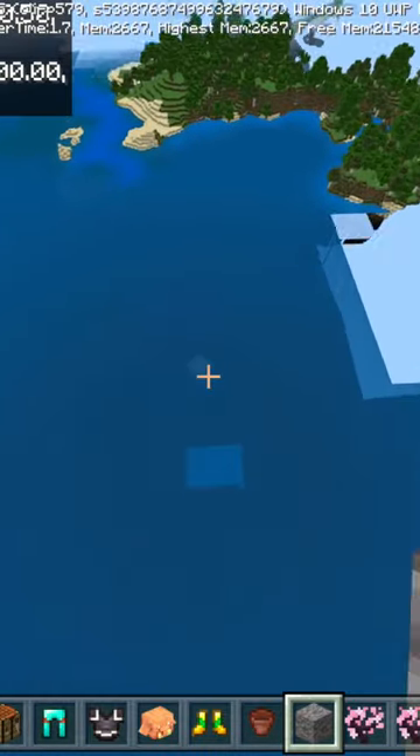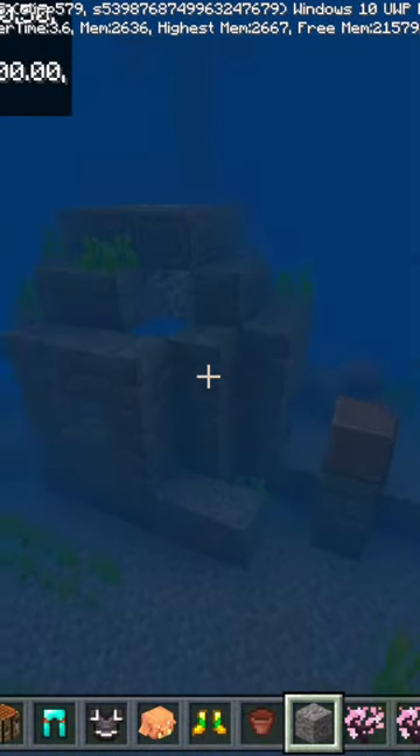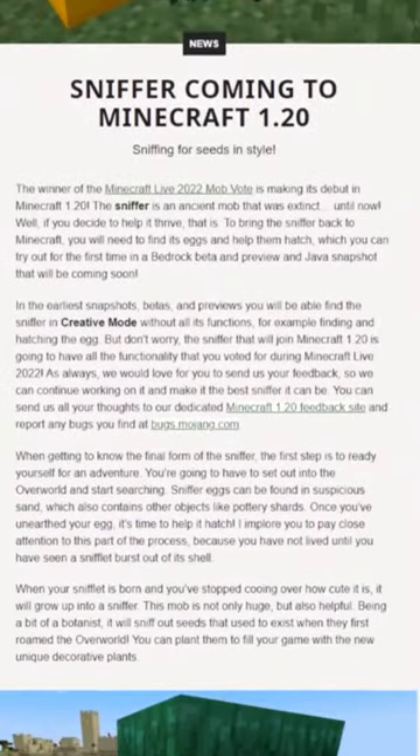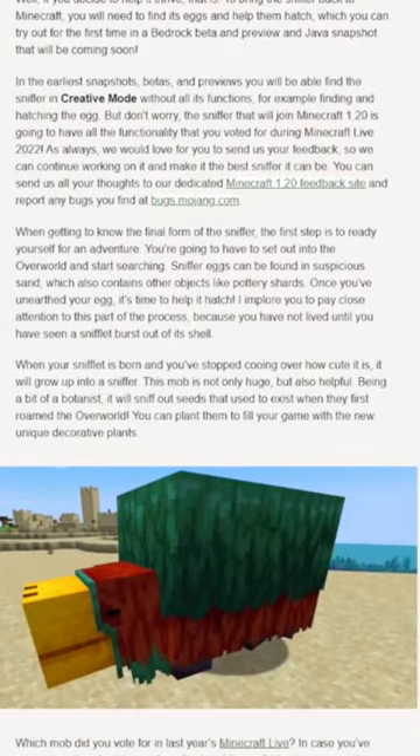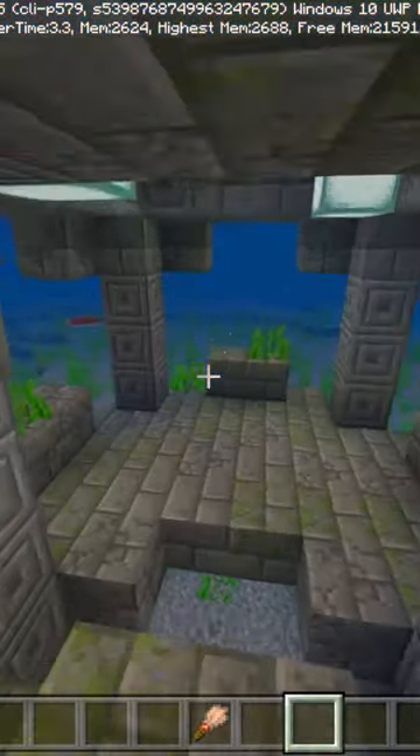Now you gotta keep in mind that when that stuff was revealed, we had no clue about archaeology in 1.20. Fast forward to the middle of February, a couple days before the sniffer was added into the game, we found out that sniffer eggs would be found in suspicious sand. Fast forward one final time to now.